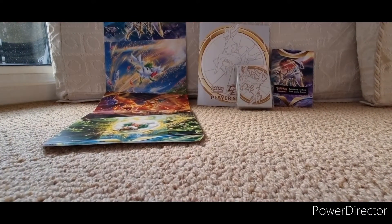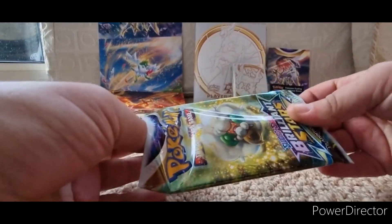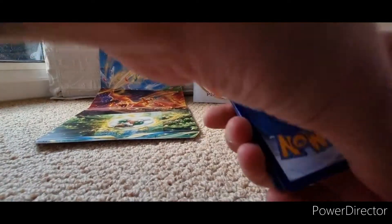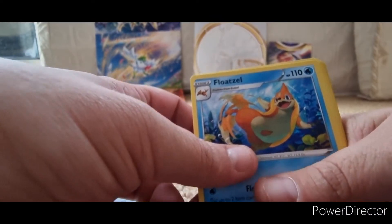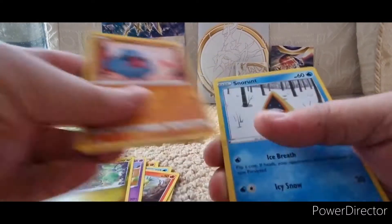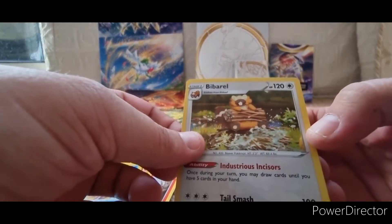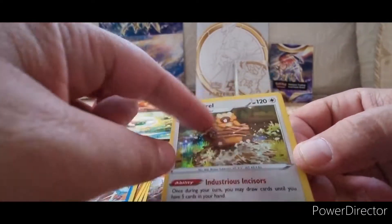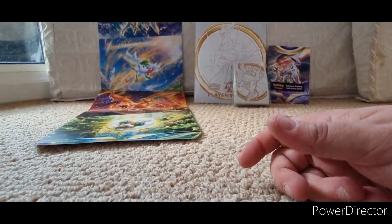Let's try this one, fingers crossed for some of the good ones. Energy card. So we got a Vibrava, a Choice Belt, a Floatzel, a Chimchar again, Baltoy, Nosepass, Snom, Iki — and then, oh, that's quite a nice one actually! That's the shiny part — it's Bibarel, the Bidoof evolution. I'm so stupid!